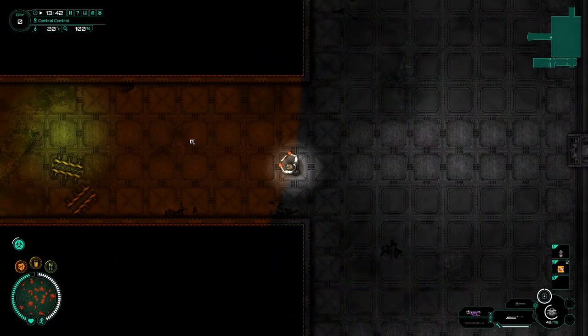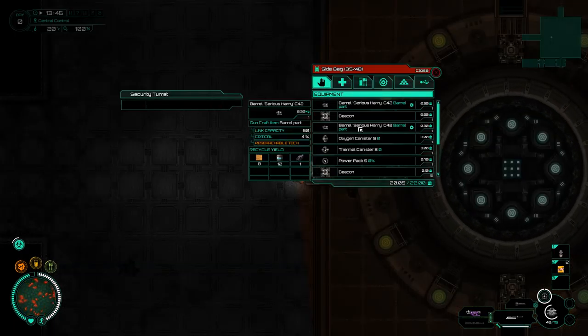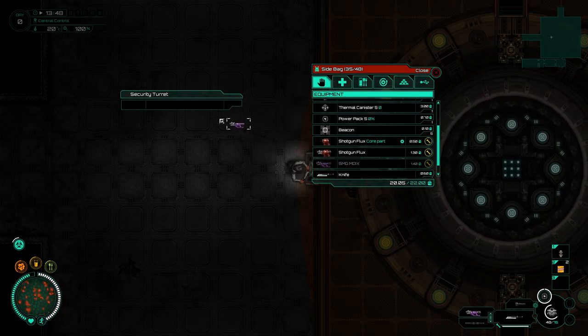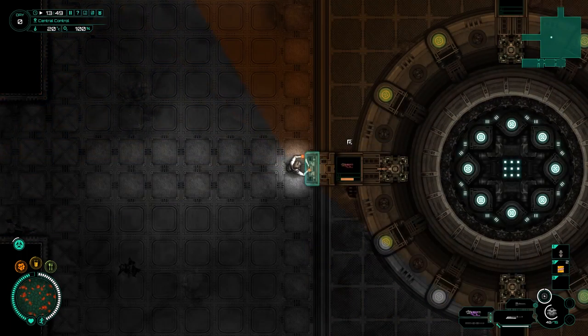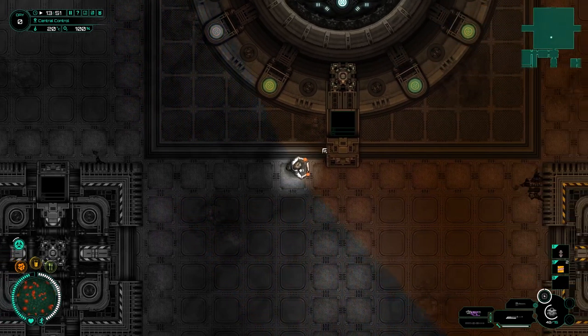One of the four corridors I can walk in; three of which will kill me. I believe the infected come from these ways, so we've got to watch out for that. There's also a security turret. There are things I can do with the security turrets if I can find what I'm looking for. Equipment is pretty good, but I'm looking for the SMG - I believe if I put the SMG in there, this can actually be used as a security placement.